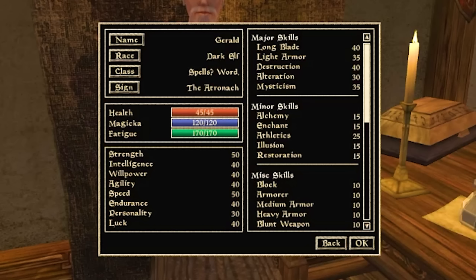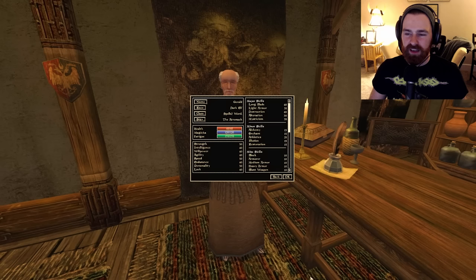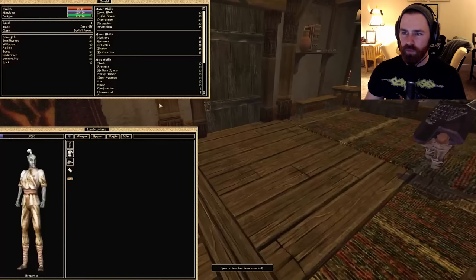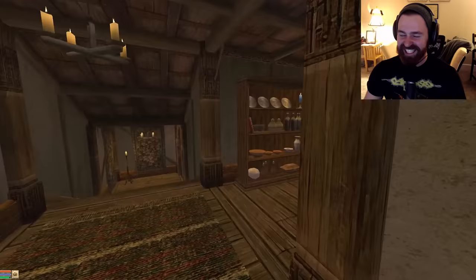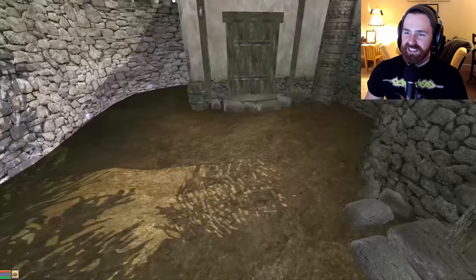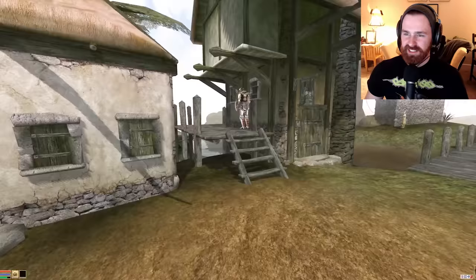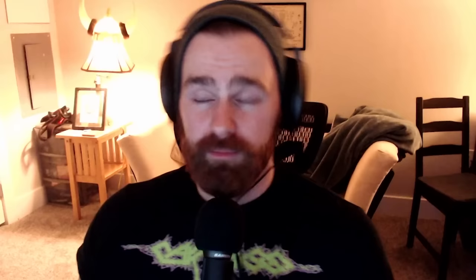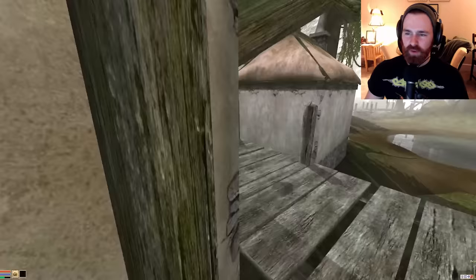Here we have it: Gerald the Dark Elf Spellsword, born under the sign of the Atronach — 50 Strength, 50 Intelligence, and 40 to Willpower, Agility, Endurance, and Luck. An incredibly balanced character to start this build. And as always in a how-to video, we're stealing the Limeware from the census office, throwing it on the ground, backing up — he caught us. We grab it again and we're off running. Gold is the only thing keeping you from unlimited power, and 500 gold is not something to turn down when you're starting out.